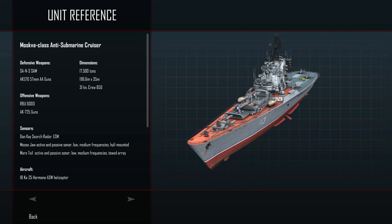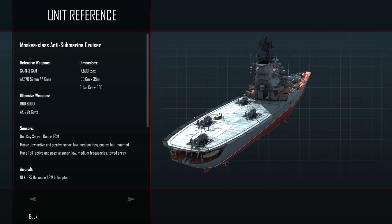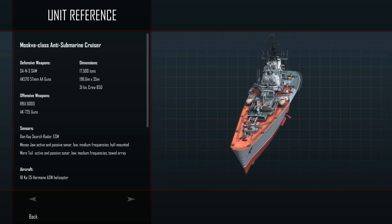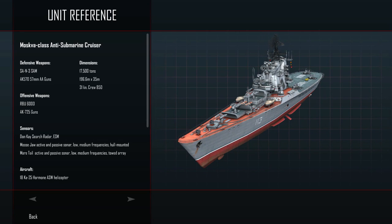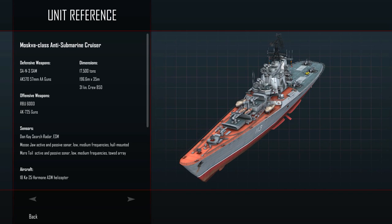Sink the Moskva — that is our mission here today in Cold Waters. This is the Moskva-class anti-submarine cruiser and also carrier. You can see she's carrying a few helicopters on the back, 18 Ka-25s to be exact. Welcome aboard, folks. This is Cold Waters, the wonderfully fantastic naval action game from the folks over at Killer Fish Games.